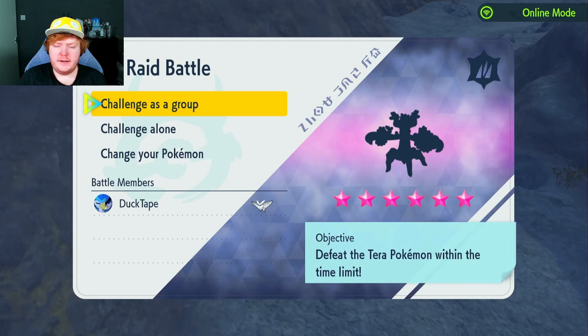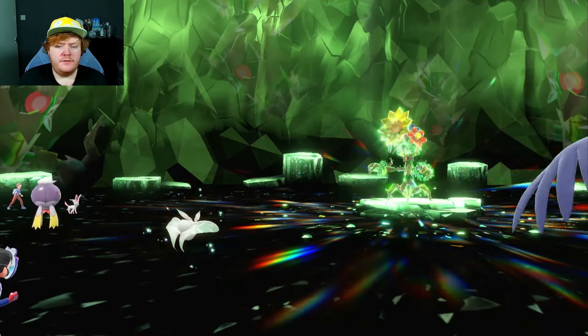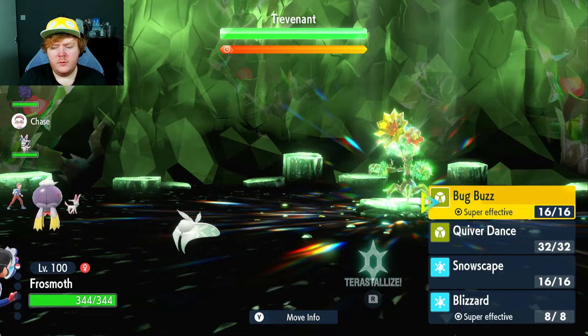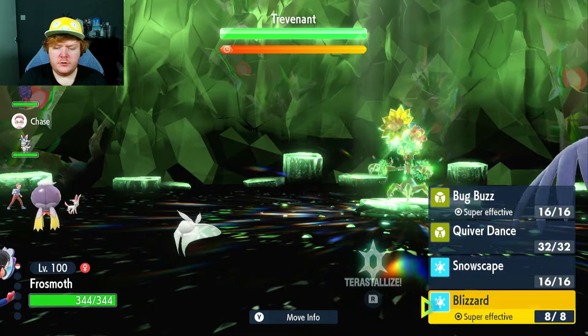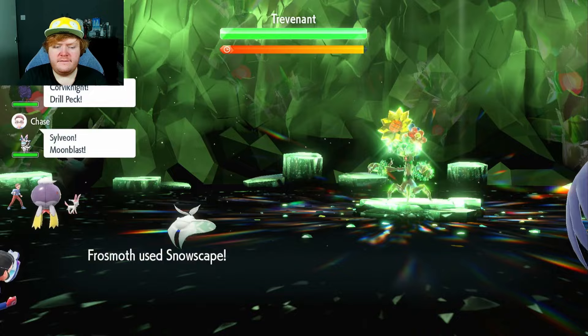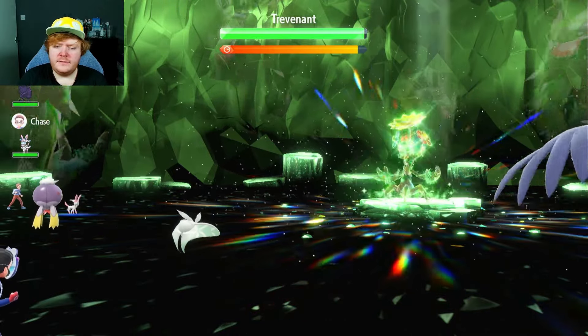We're going to get straight into a raid — I made sure to get a Grass-type one. It's going to be a six-star Grass-type Trevenant. Looks like we do have a Dipplin battle coming, which is useful if it can burn the Trevenant. I think I'm going to use Snowscape first, because it's a physical attacker and I figured it would try to burn us turn one.